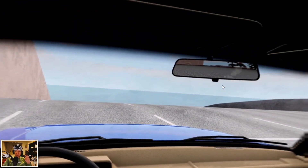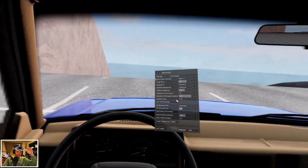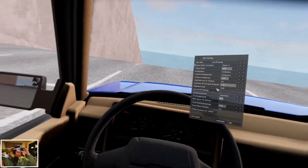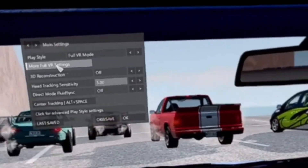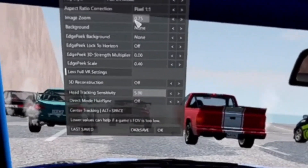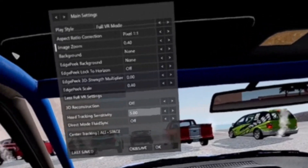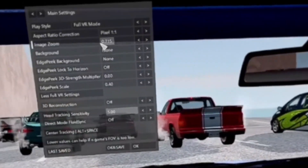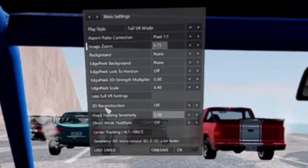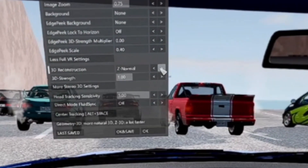All you need to do is press the Del button, and with the Del button you see all the settings. You will only see this in your headset, so I have to screencast it because on the normal screen you won't see it. You need to open it and set it to full VR mode, go to pixel one-by-one, and make a good image zoom for yourself. For 3D reconstruction, I turned it off because of geometry issues — you can see it causes lag.